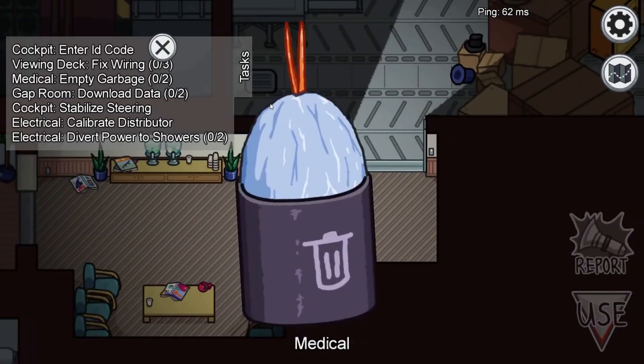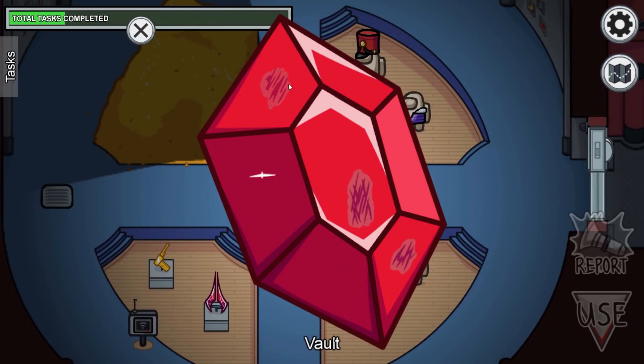Then we have one of those new tasks from the trailer — a garbage task where you shake the garbage bag out of the garbage can. We also saw earlier the gem polish task in the big vault room. We can see on the left side of the room a little download panel, and also a vent. So your standard Among Us map features: cameras, vents, tasks, and light sabotages.